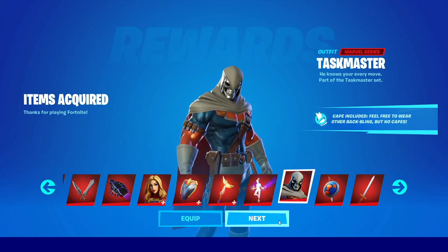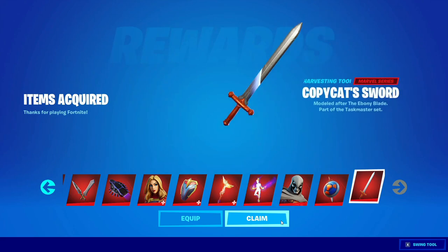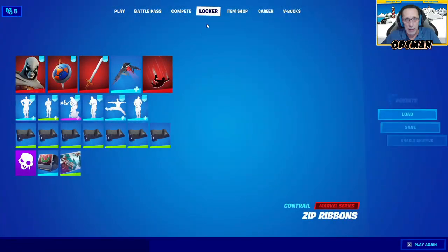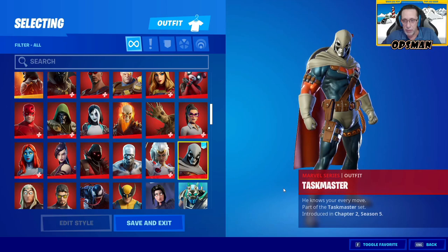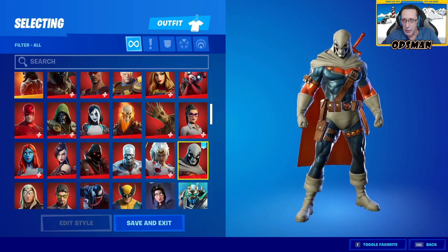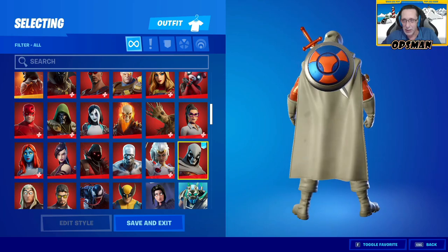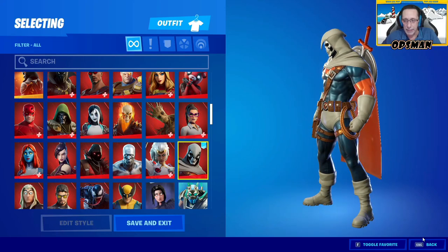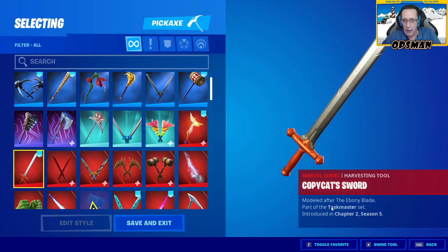Cape included — feel free to wear other back bling, but no capes. Mimic shield and copycat sword items collected and owned. This is Taskmaster — he knows your every move. He looks quite cool. His back bling and pickaxe — the copycat sword — is modeled after the ebony blade.